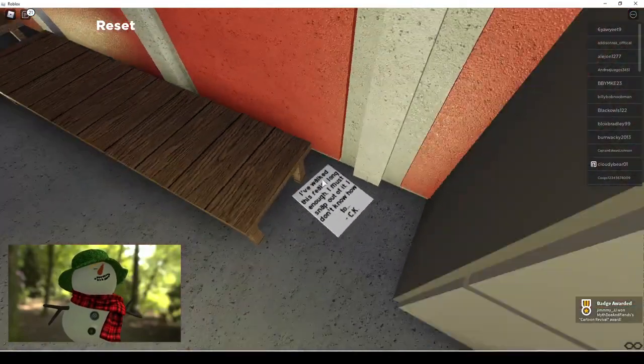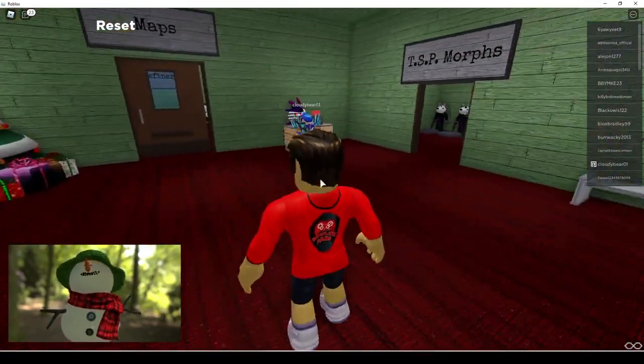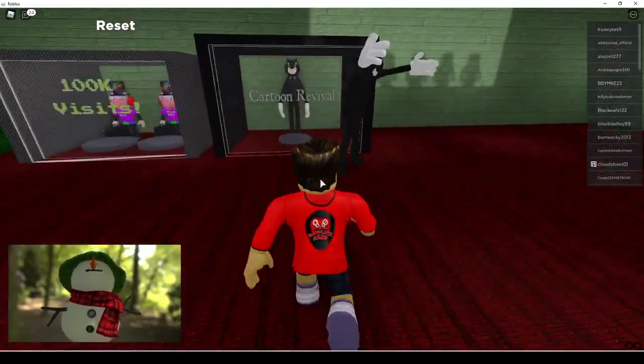We got our badge — Cartoon Rival awarded! Now let's go ahead and reset, and then we're going to go to the morphs area. Morphs badge, morphs area — and there it is, Cartoon Revival. We're going to be able to do a jump scare in a moment.